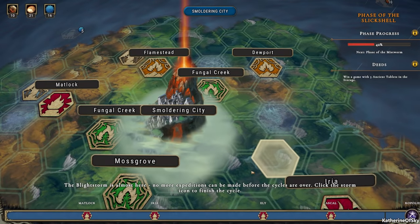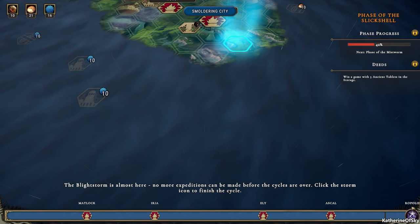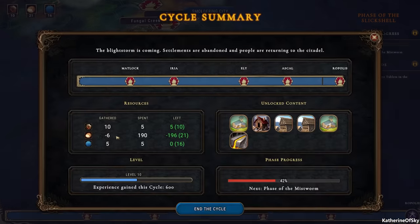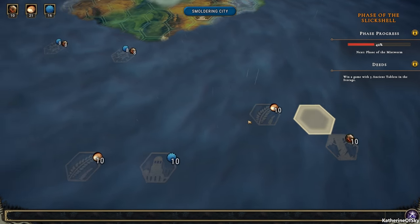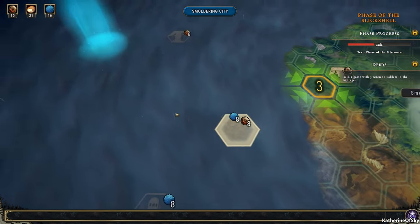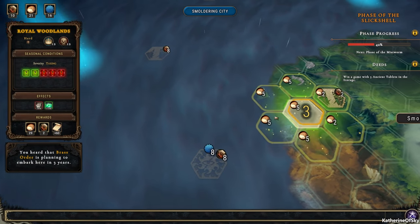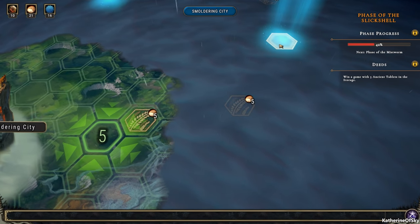Let's go back to our world. Unfortunately, we were not allowed to get to the blue light — can't get there. So we need to end the current cycle. It's the phase of the mist worm next. So let's end this and get further. There are multiple blue lights on this map — that's quite interesting. There's one over here as well and one also over here.